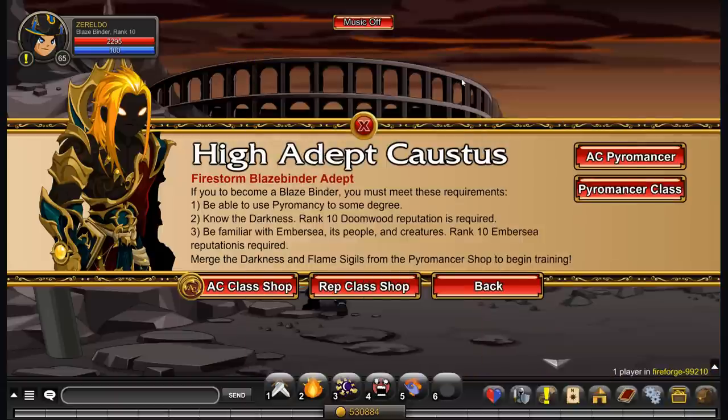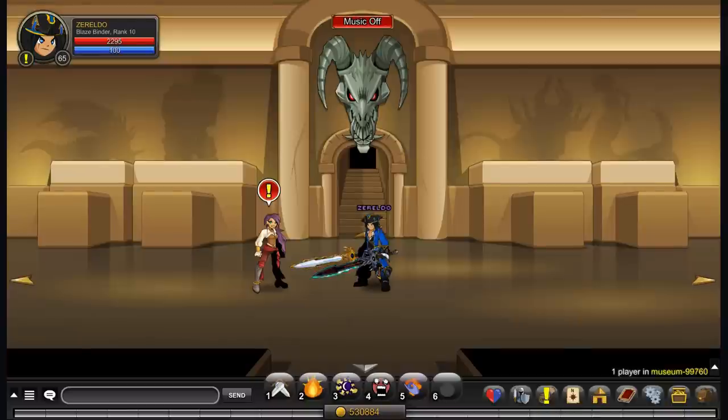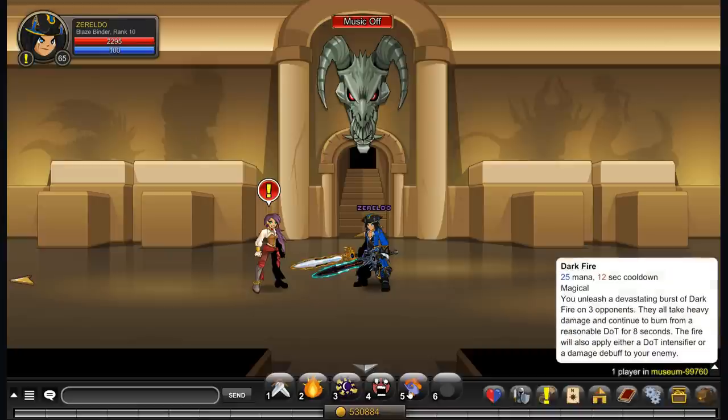That's how you get it — nice and simple. Well, not really, there's a bit of grinding to do. Once you have your Blazebinder class, you're going to want to go and enhance it with Wizard Enhancements. I'd recommend Wizard over Luck for sure, because this class — well, all the moves are magical, as you can see here.